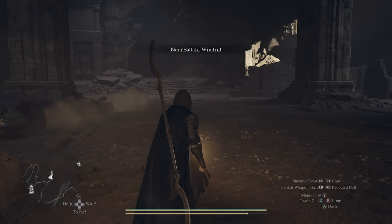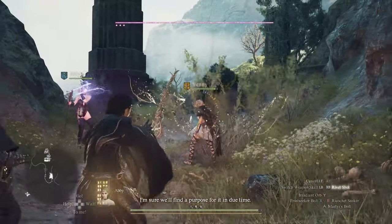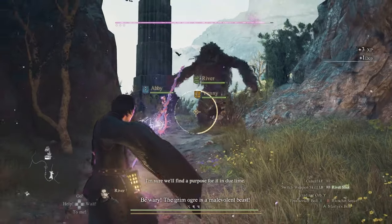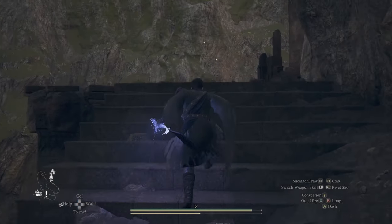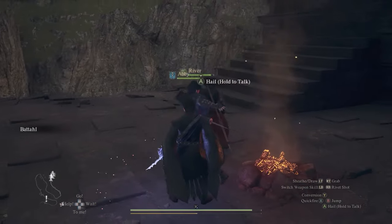When you're about to reach the tower, there's going to be a grim auger. Don't worry too much if you lose health fighting the enemies on the way to the tower, because you will find a campsite right at the base of the tower so that you can rest and get all your health back before you fight the dragon.